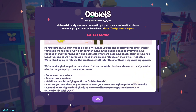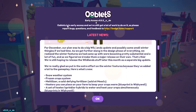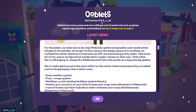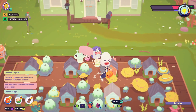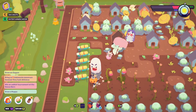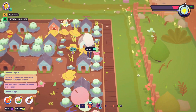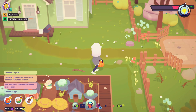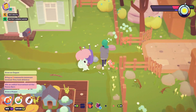They also mentioned that later on this month there will probably be a wildlands update, and we will definitely be covering that when it comes out. Okay, we are back in the game. So far I don't see any changes, but it's no longer Halloween — I feel like we need to change our outfit. Okay, there we go. Let's go into town; maybe there's some stuff there.